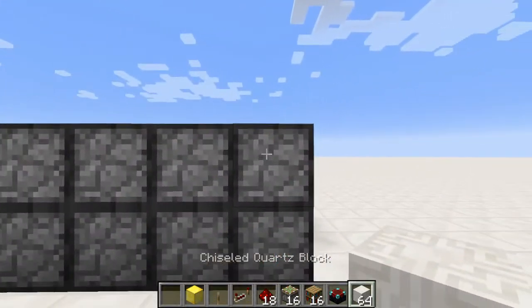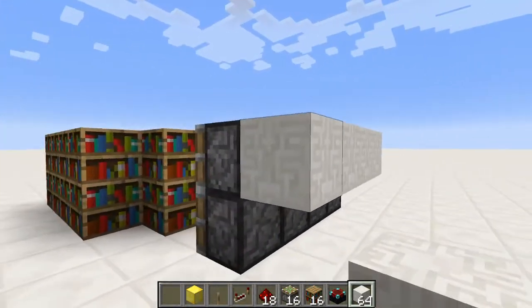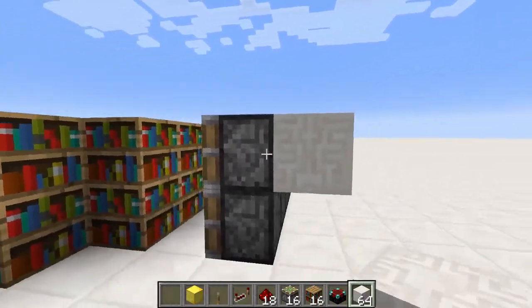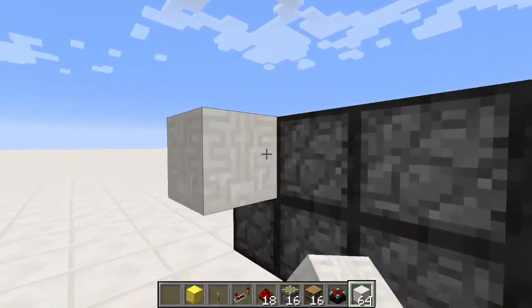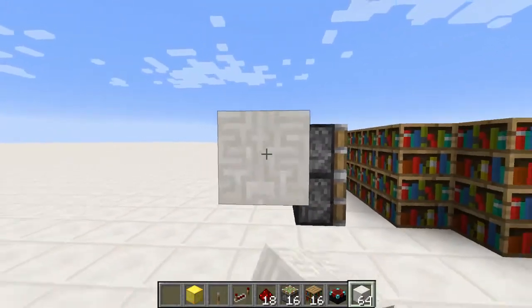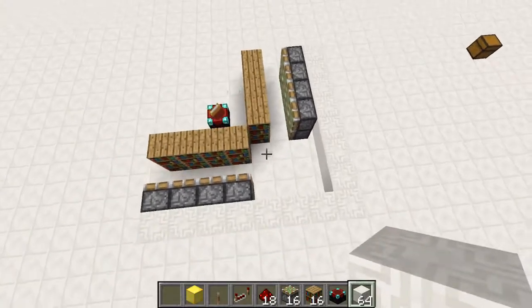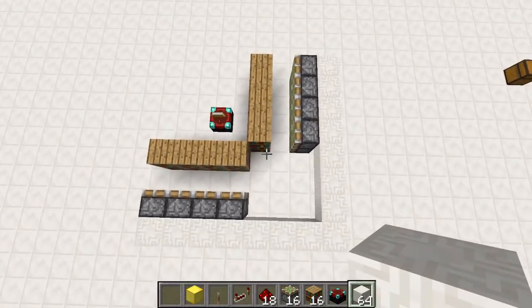Now we're going to take our regular building block and put it behind the second row of sticky pistons — it's going to be up top. Put them behind them just like that, and then you can bring them out and connect them. From the top view, you should have something that looks just like that.